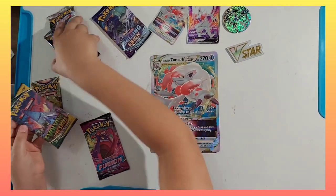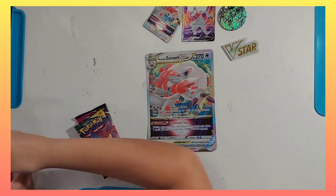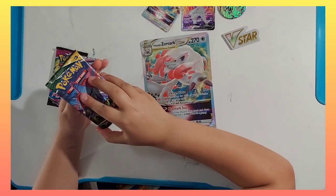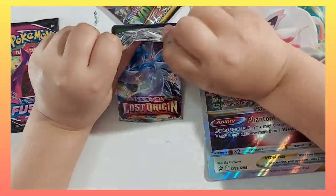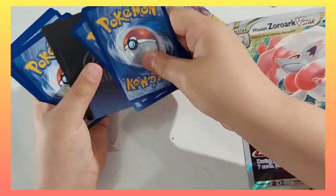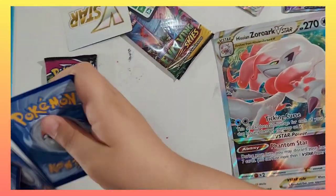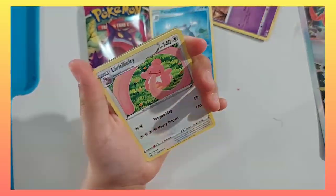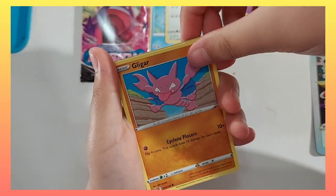I'm gonna take a Lost Origin and an Evolving Skies. Let's start with these. One, two, three — we have Haunter, we have Polteageist — looky looky, I love this! Philgar, Philgar!